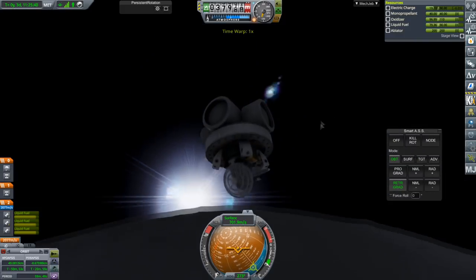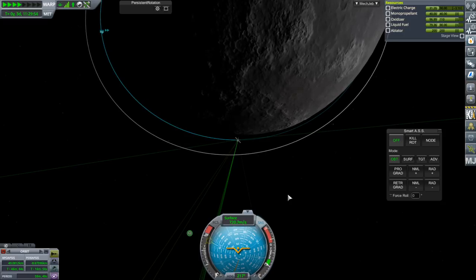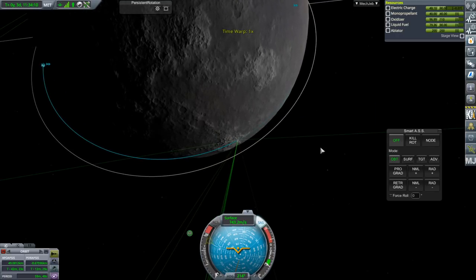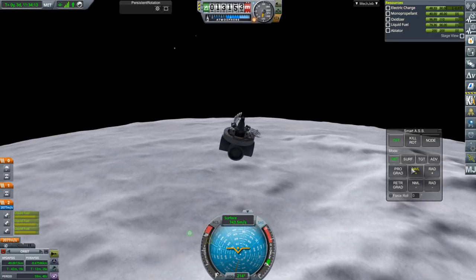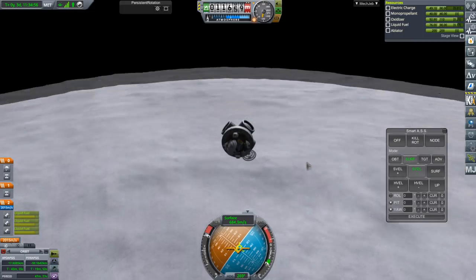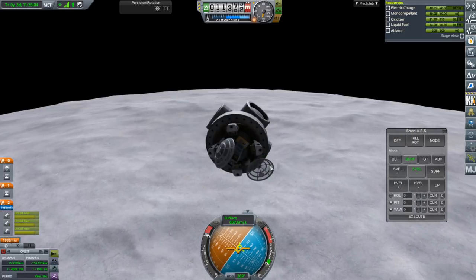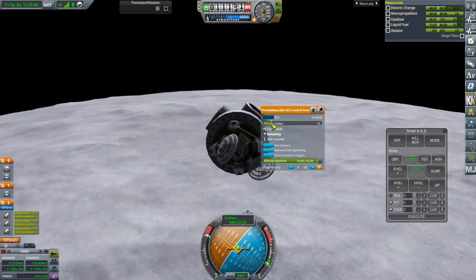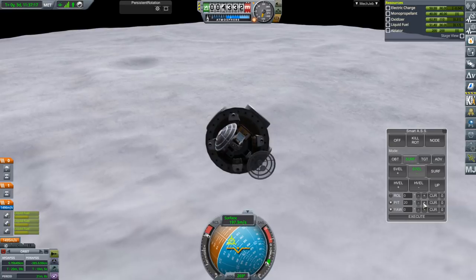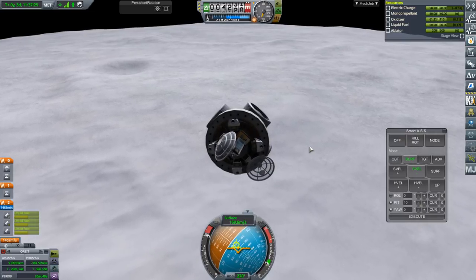We need to do a burn here to drop the apoapsis down so we can land over there. We have solar input but this isn't the best orientation. Without a high thrust-to-weight ratio it's going to take some time to slow down - about four minutes right there. In the final phase I'll activate the RCS to help stabilize, because the reaction wheel is probably going to be too wiggly. I'll thrust-limit the RCS so it doesn't use too much too quickly - this is a very small probe.